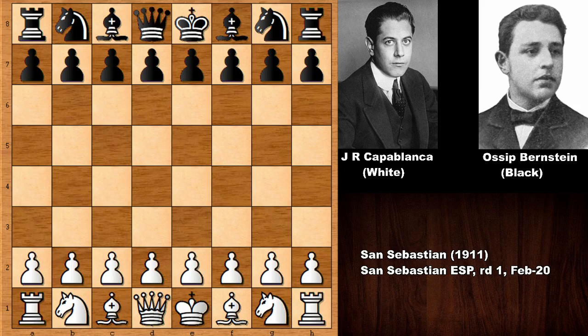Welcome back to another musty chess game by the legend Jose Raul Capablanca. In this game, Capablanca has the white pieces and his opponent is Osip Bernstein, one of the first ever chess grandmasters. Bernstein became a grandmaster in 1950 and was a strong player in this era, becoming Moscow chess champion in 1911. This game was also played in 1911 at the tournament in San Sebastian, Spain.